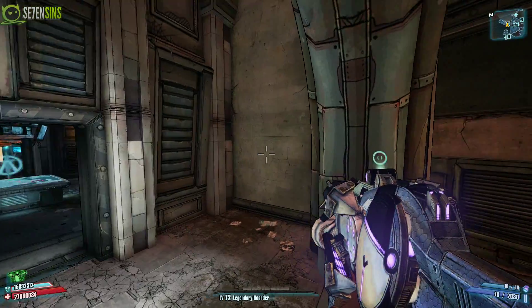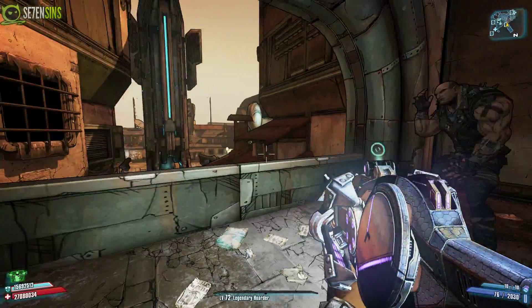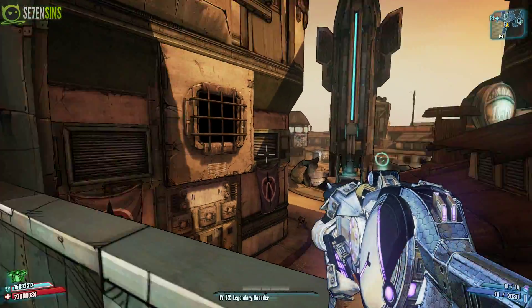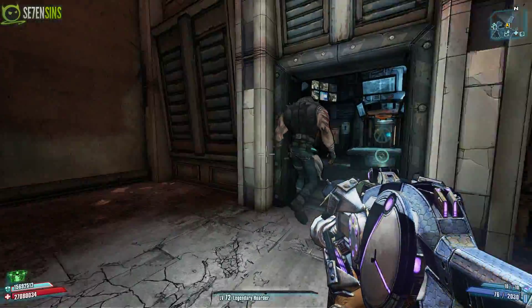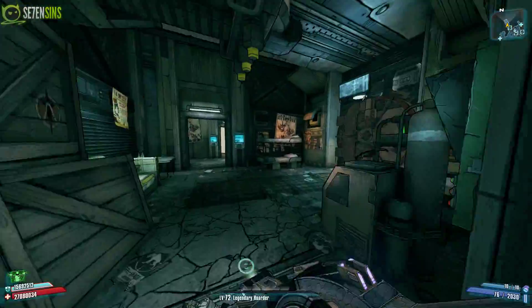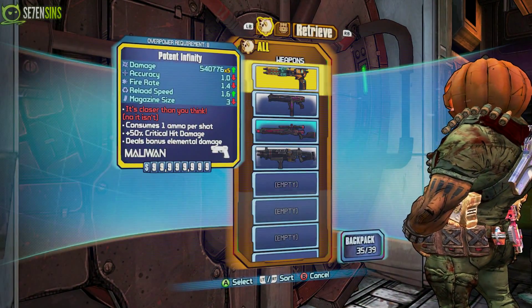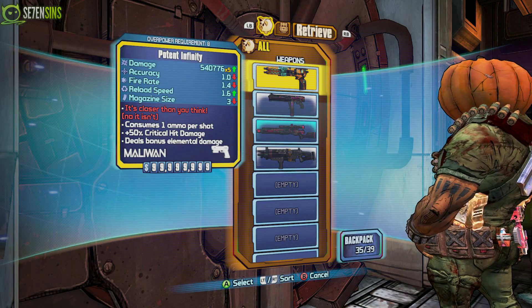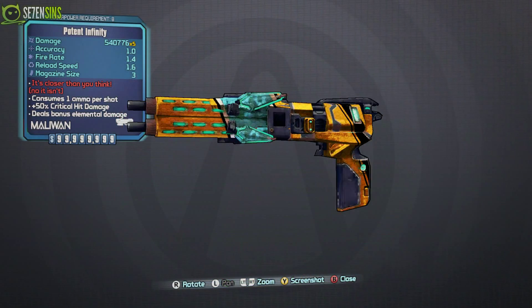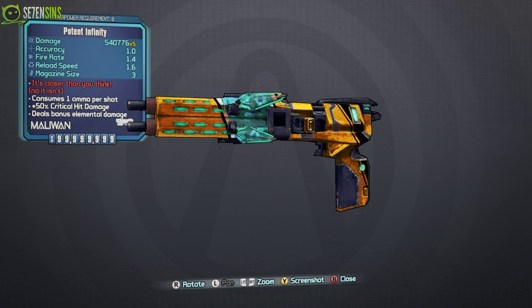Hello everybody, this is Dominate from Seven Sins and I'd like to officially welcome back modded weapons for you PC users out there. Let's see what I got in the vault here. And what I'm doing is I'm using some of these newer guns from the Ultimate Vault Hunter 2 pack, just so you know I'm not running an old version of the game or something like that.